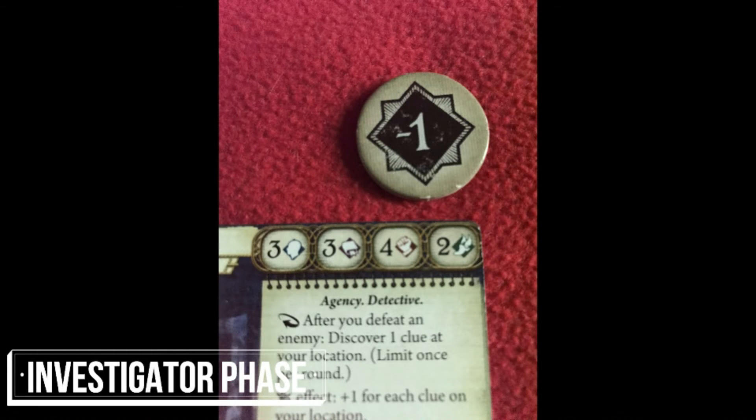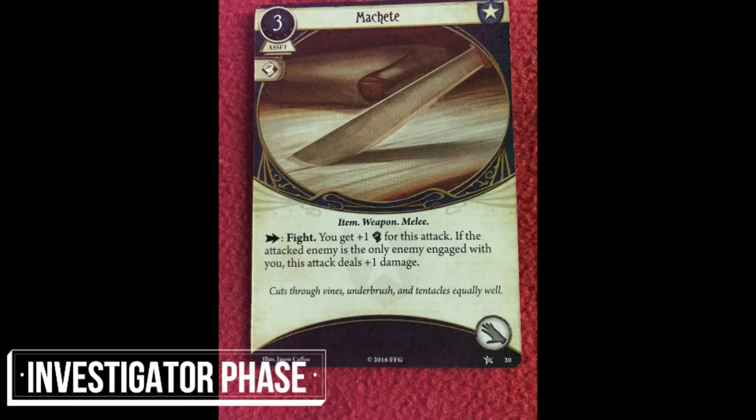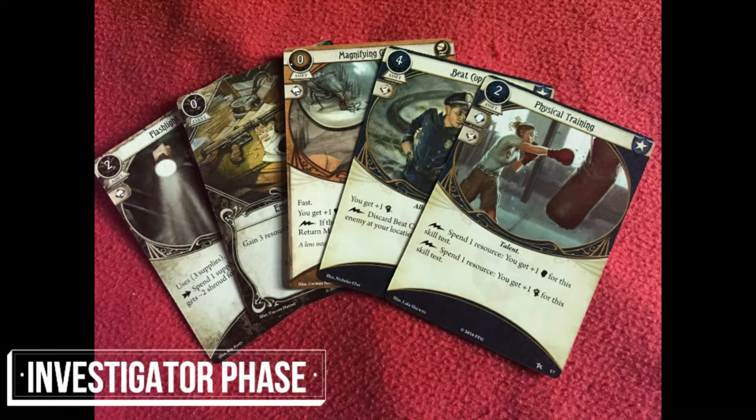Advancement in Arkham Horror is based on the skill test, and these are central to winning or losing the game. A test usually has a number to beat set against the investigator's skill value. When the value is known, draw a chaos token from the chaos bag and add or subtract this from the player's skill value for that test. For the test to be successful, the player must either equal or beat the test value. Assets can help with skill tests by modifying the final required score, and cards that an investigator holds in their hand can also be used in skill tests.